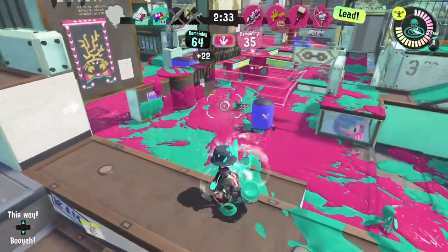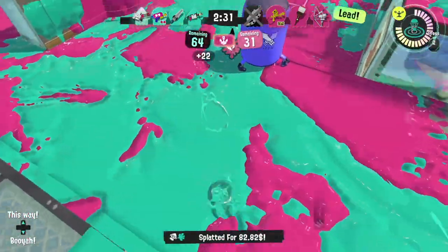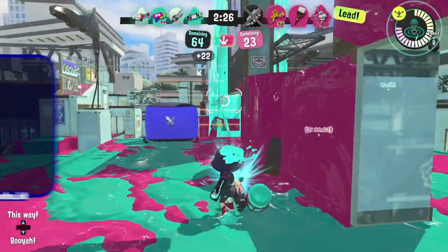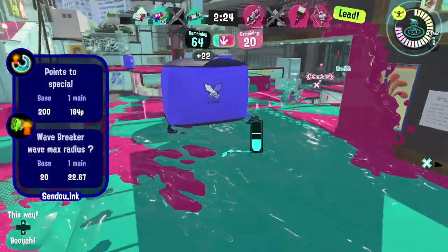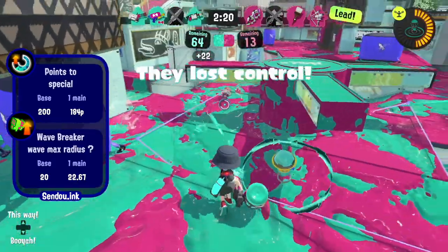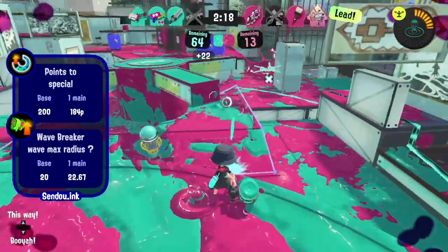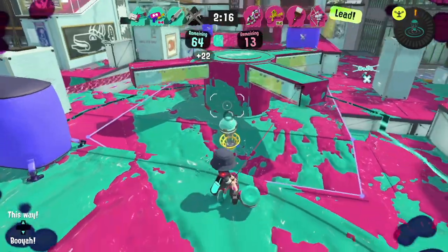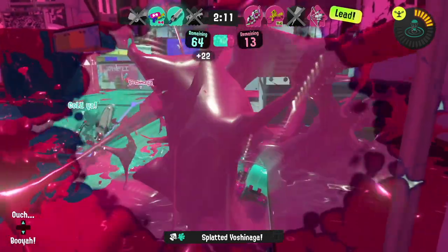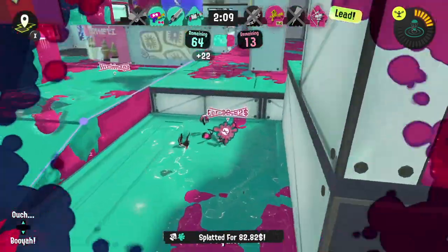Now so far, the focus of our builds has been to improve the movement of the Heavy Splatling. The beautiful thing about gear building is there's never one right answer. For example, Wave Breaker gets a lot of value out of Special Charge Up and Special Power Up, with Special Power Up increasing the radius of its rings. Or you could equip Object Shredder to combat the multitude of subs and specials getting thrown at you. The key is choosing abilities that fit your playstyle and can help you play your best with the weapon.